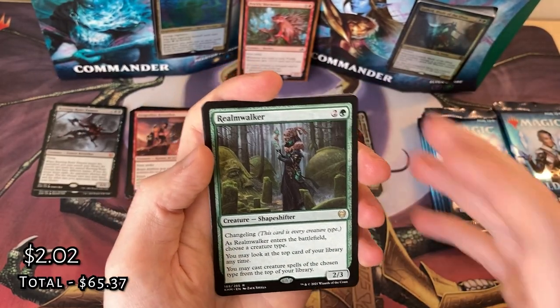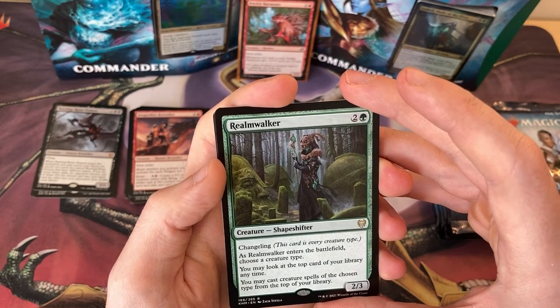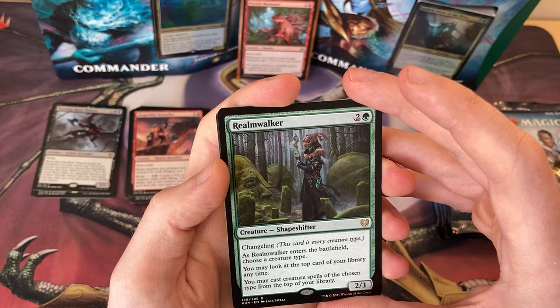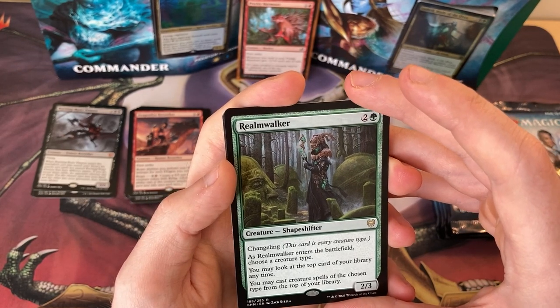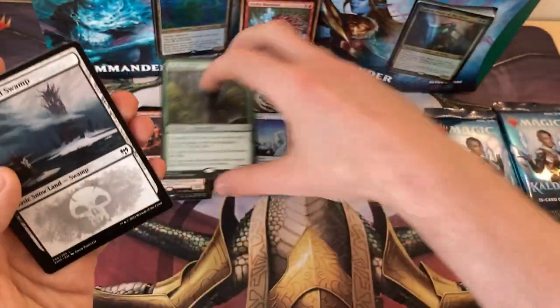I really do like the Changeling creature type — it's very, very cool. When it enters the battlefield, choose a creature type. You may look at the top of your library at any time and cast creature spells of the chosen type from the top of your library. So excellent in a tribal deck.